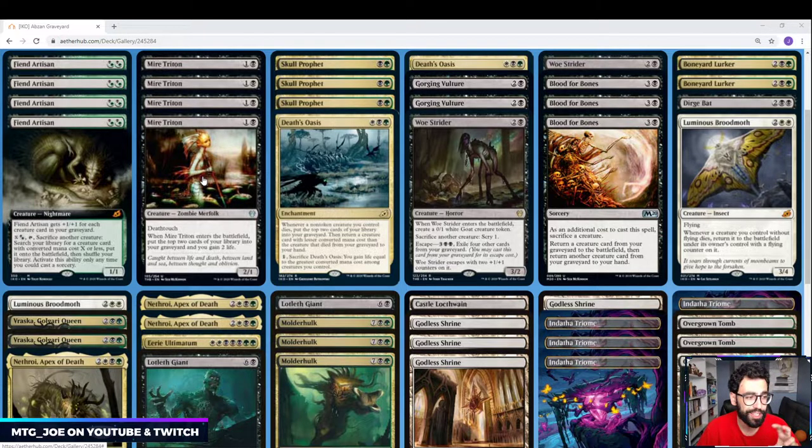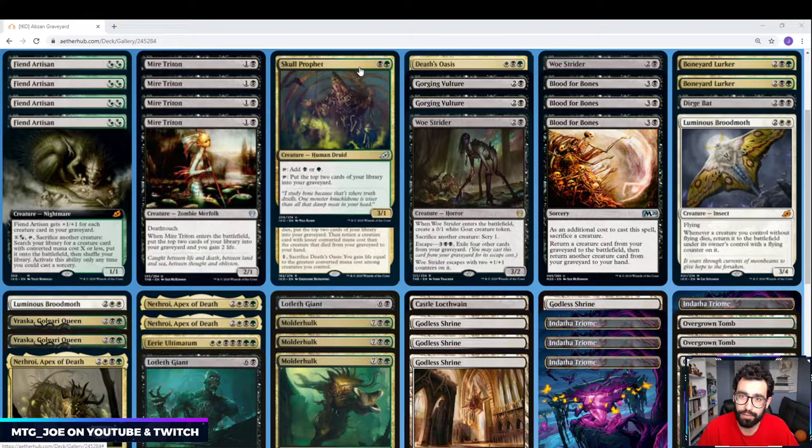Mire Trident comes in with Deathtouch — it's solid for Sudover Removal because it can block and trade quite profitably and insulate our life total. We have Skull Prophet, one of the new cards from the set. It's 2 mana, 3/1, and we can tap it for mana, going from 2 to 4 mana. There are a number of 4-drops we can ramp into, or we can use it as a recurring source of putting 2 cards into our graveyard.